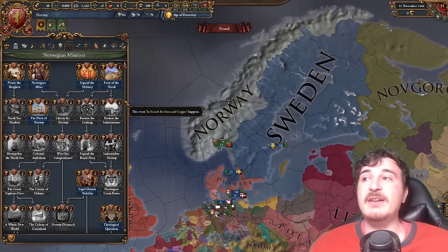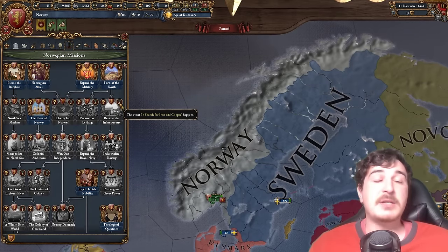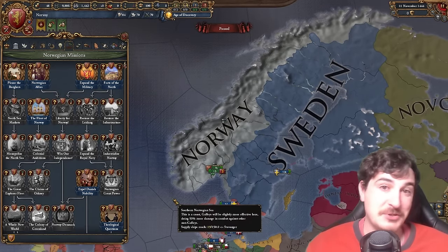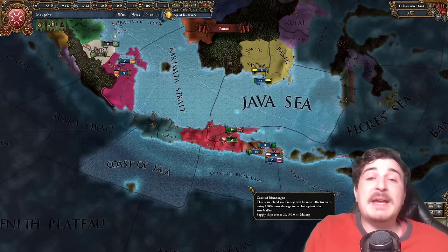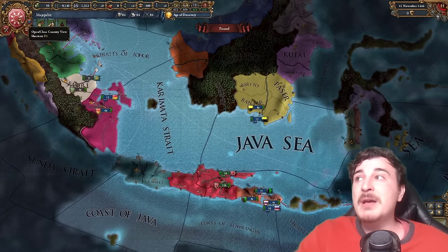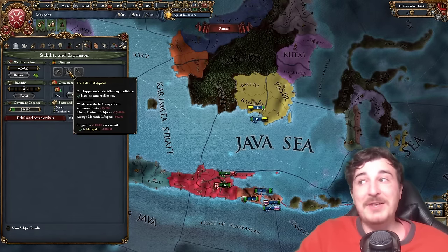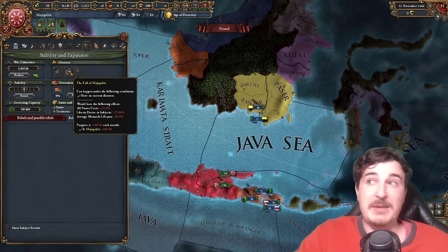If you want something really unique, you will love playing as Majapahit, which has its own unique mission tree. Majapahit starts off with a lot of tributaries around, but it also starts off with the Fall of Majapahit disaster, which is extremely bad — you get all power costs increased, Liberty Desire, and Monarch Lifespan reduction. It's really bad.